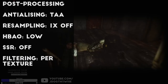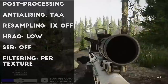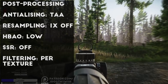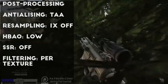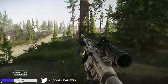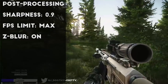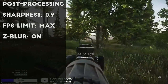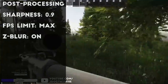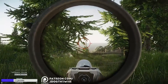For my post-processing, I have it all set very low, with the goal being to get the basic effects of post-processing without losing any frames. My anti-aliasing is at TAA, resampling is set to 1x off, HBAO is on low, SSR is off, and anisotropic filtering is set to per texture. With these settings, I find the overall clarity of the game is increased without any extra pixelation, blur, or big frame drops. My sharpness is set to 0.9, though this is kind of dependent on your preference and your monitor, and the frame limits are set to max for both the lobby and the game. Finally, I have my Zblur turned on to limit any screen tearing. I only turned this one on after the 0.12 patch added some screen tearing on my monitor, so you might want to experiment with this one.